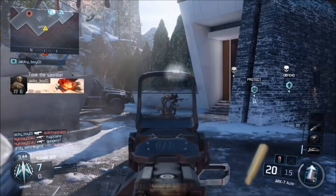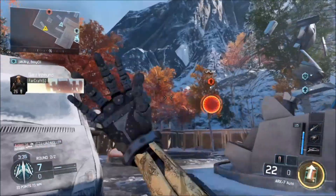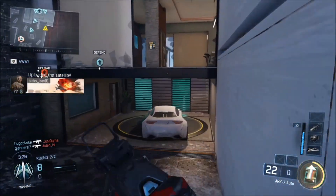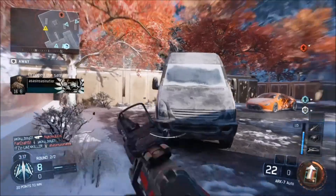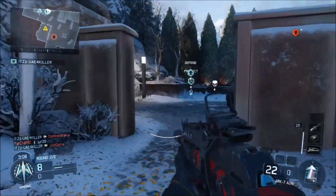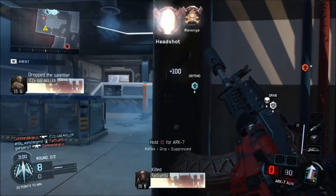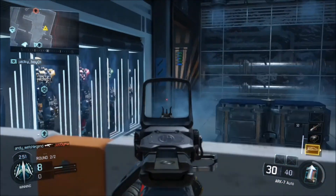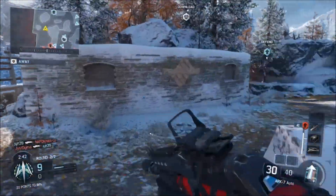We have the satellite. Combat focus ready. Be advised, hostile dart in your AO. Remote satellite uplink achieved. Satellite reset. Recover that satellite drone. Hostile satellite carrier down. Friendly has the satellite drone. Lost the satellite. Satellite drone transferred. UAV ready for tossing. We have the satellite drone — remote satellite uplink achieved. Satellite reset.